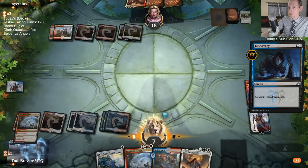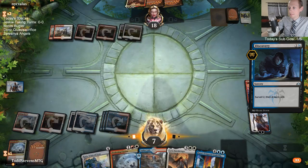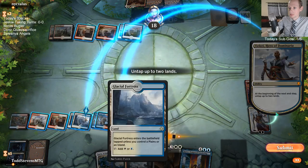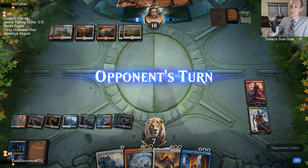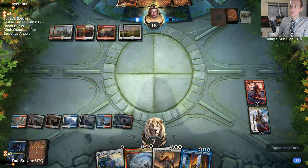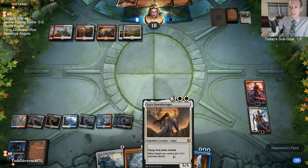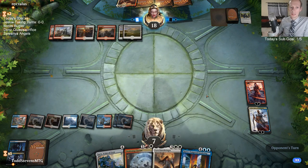Karn's Temporal Sundering - that's exactly what we want. We need some extra turn spells. Because next turn, Jaya adding three mana means Karn's Temporal Sundering will only cost three. So I can play Lyra Dawnbringer plus Temporal Sundering next turn, thanks to Jaya.